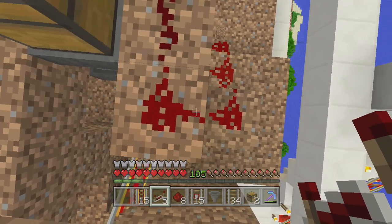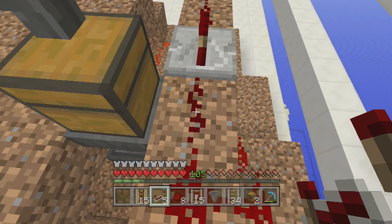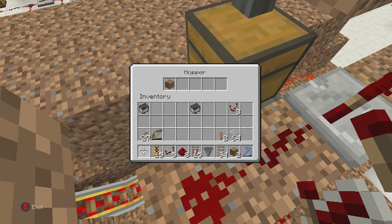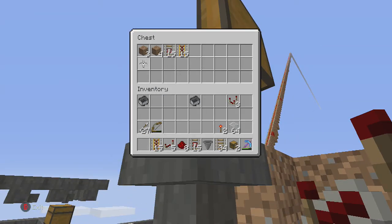Now the redstone signal has reached this point. As soon as it reaches here, it's gonna turn this hopper off. Now the hopper is off. The items in here have stopped going down.